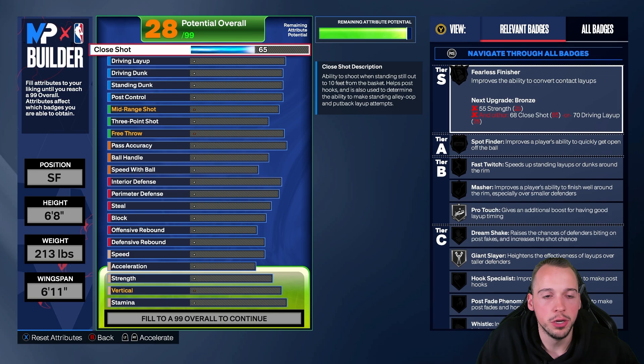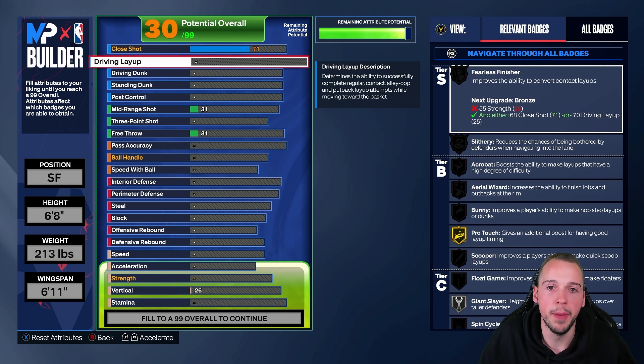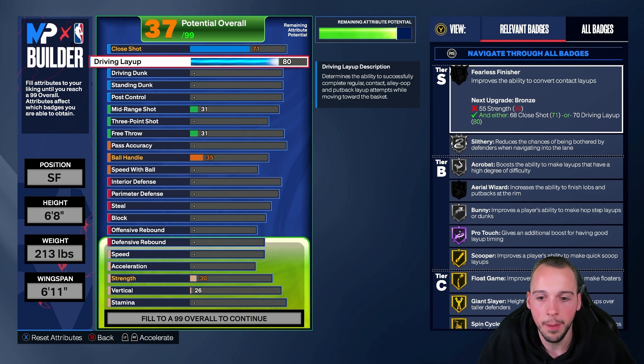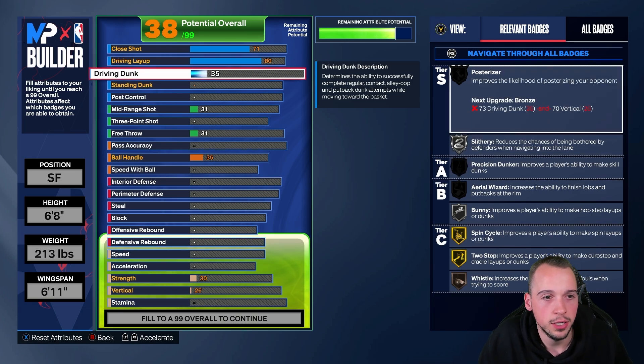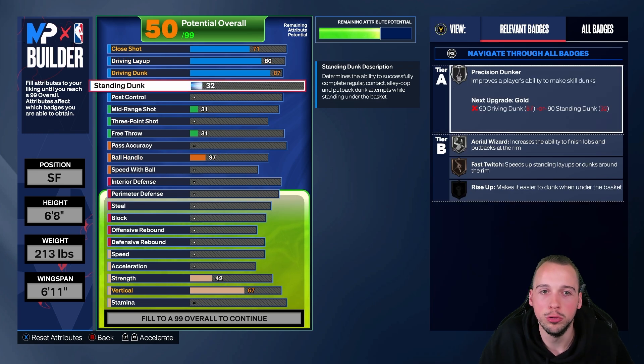For close shot we are going to put this at a 71. Once we apply the other finishing attributes you get Fast Twitch and Masher on bronze at least, which means it is usable. My goal was to make as true a Paul George build as possible where everything is at least doable and usable. We're going to go up to an 80 driving layup, which gives you Hall of Fame Pro Touch, a ton of gold badges, and also some nice layup animations.